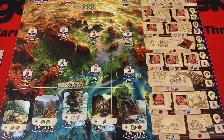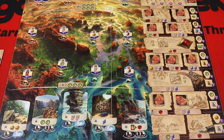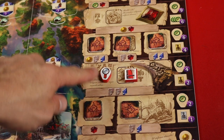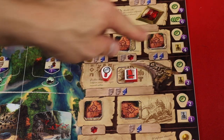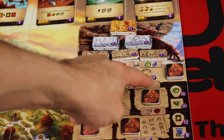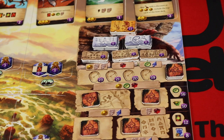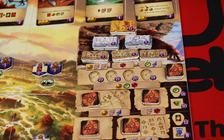In Lost Ruins of Arnak you're going to be going out and digging at different sites, exploring new sites, and moving up different research tracks. There are many different ways to get points. Over the course of the game you're going to be researching and writing things up on this research track, and the further up the track you go the more points you'll get. You'll get bonuses as you move up, and if you get all the way to the end you'll get a big amount of points, plus be able to research even more for additional points.